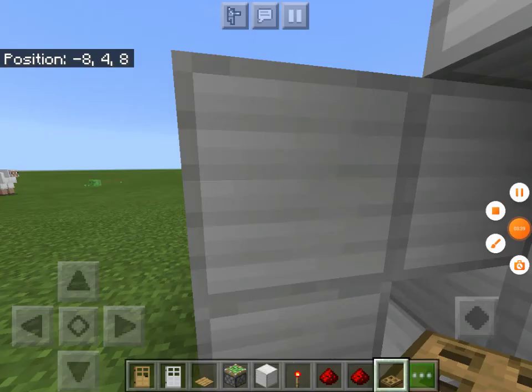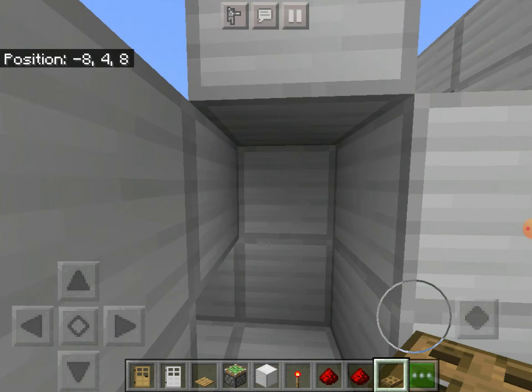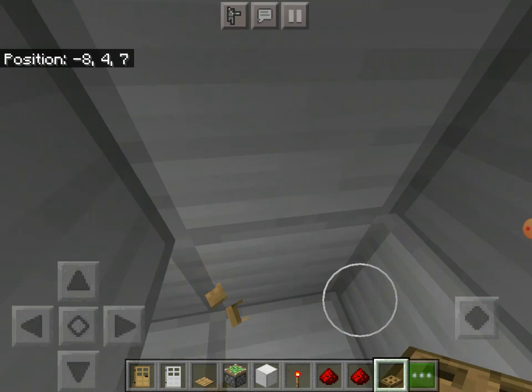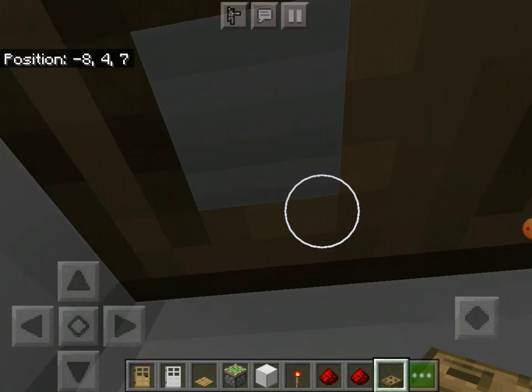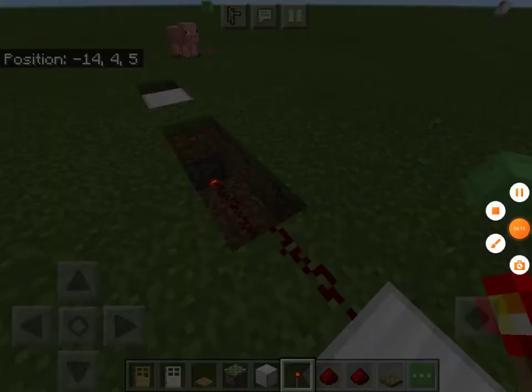Okay, so this door should be the crawling one. But for some reason in Pocket Edition, I don't know if I'm doing anything wrong, but I don't think I can crawl. Like, look at this — I put it on the top and nothing is happening. So either the game is rigged, or I'm just stupid. But anyway, I can't do this, but this one is supposed to be a crawling door.